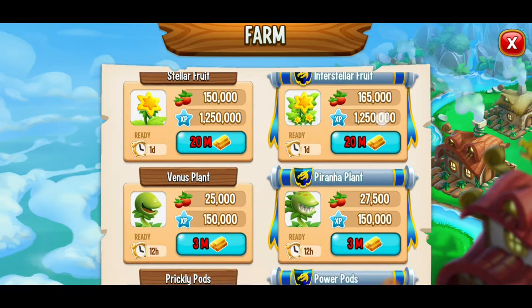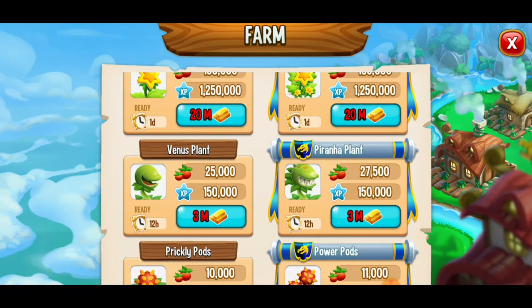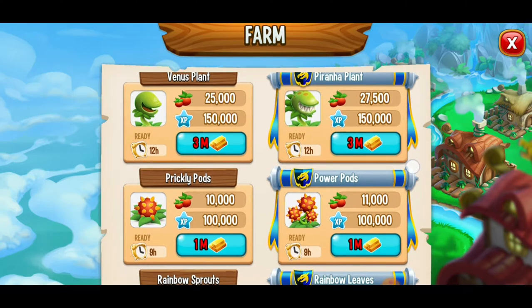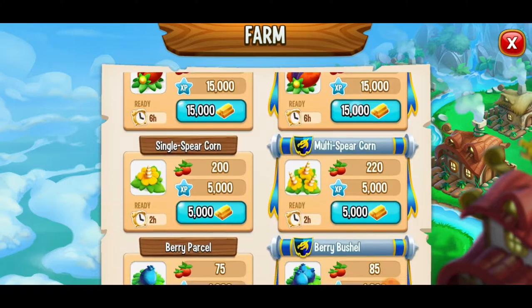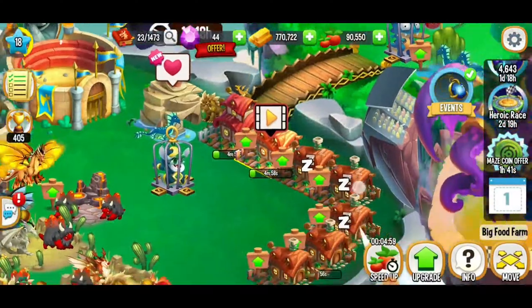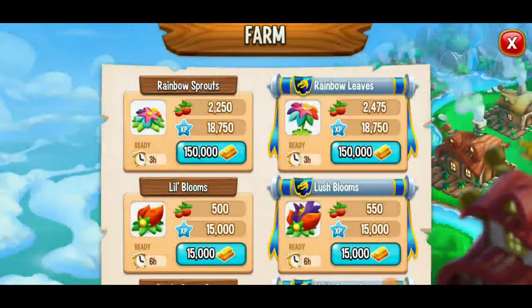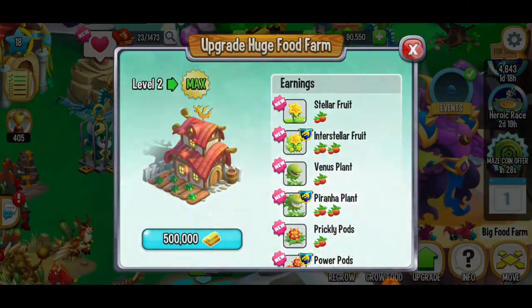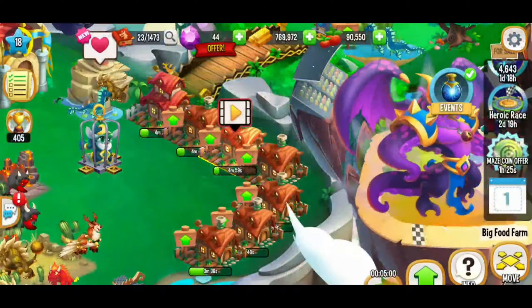The day food option costs 3 million gold — if you're going to be gone for a day and have 20 million gold, that could be an interesting investment. The piranha plant gives a lot of experience and food for 3 million gold — very pricey. For now we're just going to keep growing the five-minute food and not upgrade more farms since gold is limited. All our food farms are on a five-minute timer.